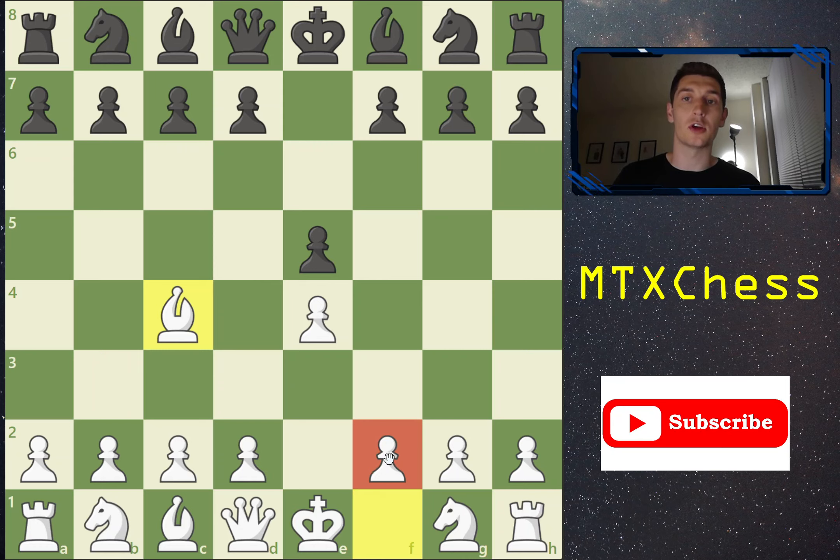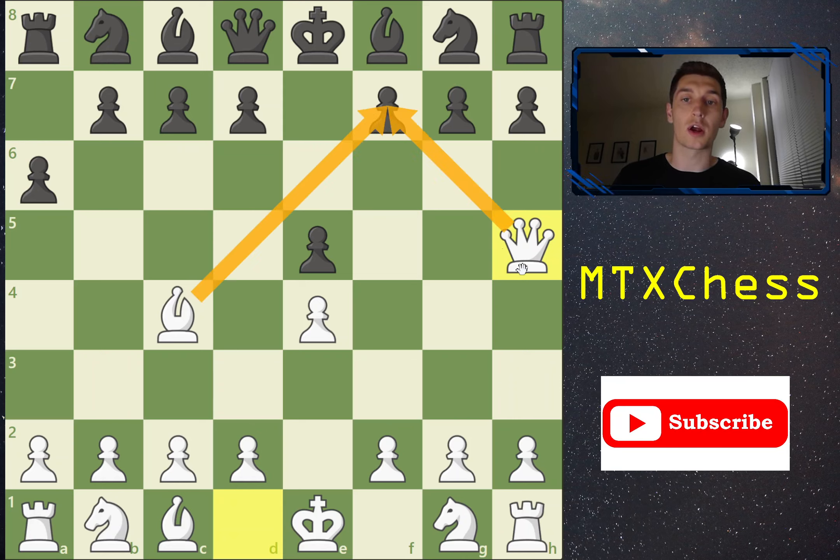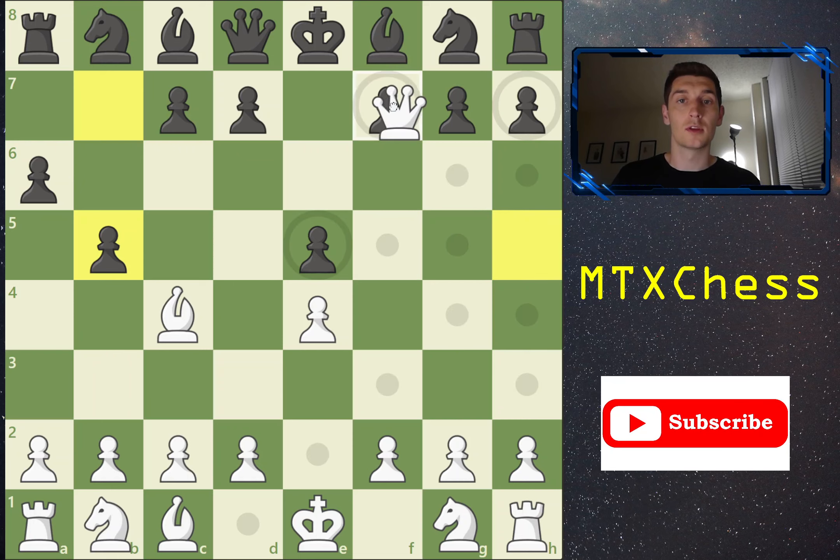F7 in the opening is the weakest square on the board — it's only guarded by the king. The white equivalent is f2. For white to successfully checkmate, black has to make a couple of mistakes. The mistake would be playing a move away from the action, like a6 — kind of a throwaway move. After a6, white brings the queen out to h5, putting pressure on f7. Now both the queen and bishop are targeting f7. Black has to miss this again and play another throwaway move like b5 — thinking they're putting pressure on the bishop — but queen takes f7 is checkmate.